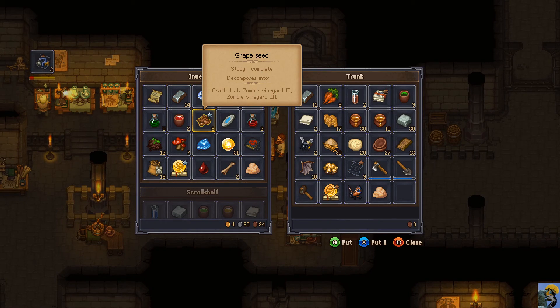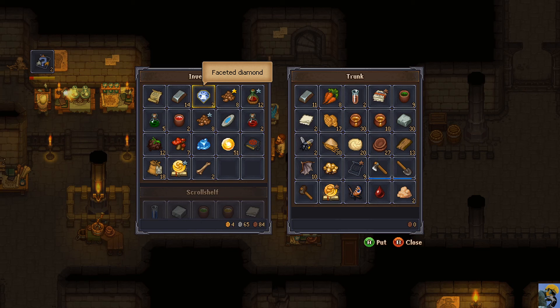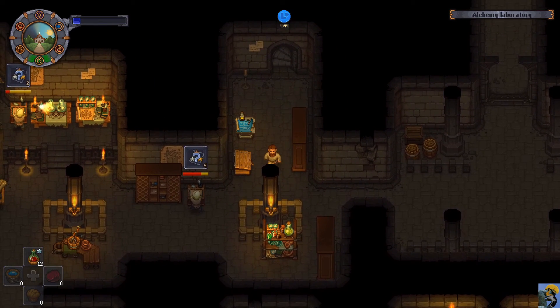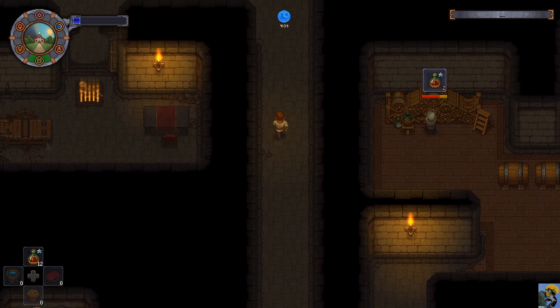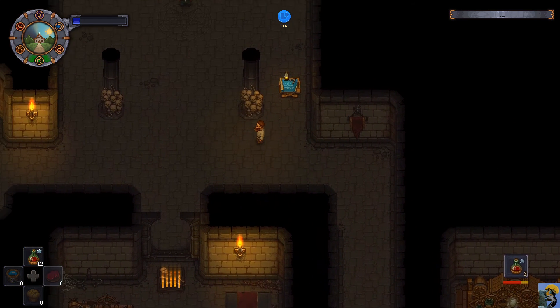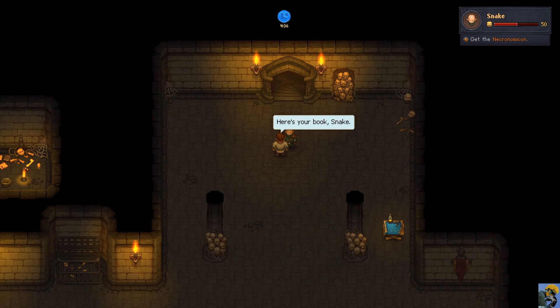Let me dump this fat and this blood. I got the Necronomicon! Oh wait - is Snake here? Oh my god, there he is! Here's the Necronomicon, here's your book Snake.